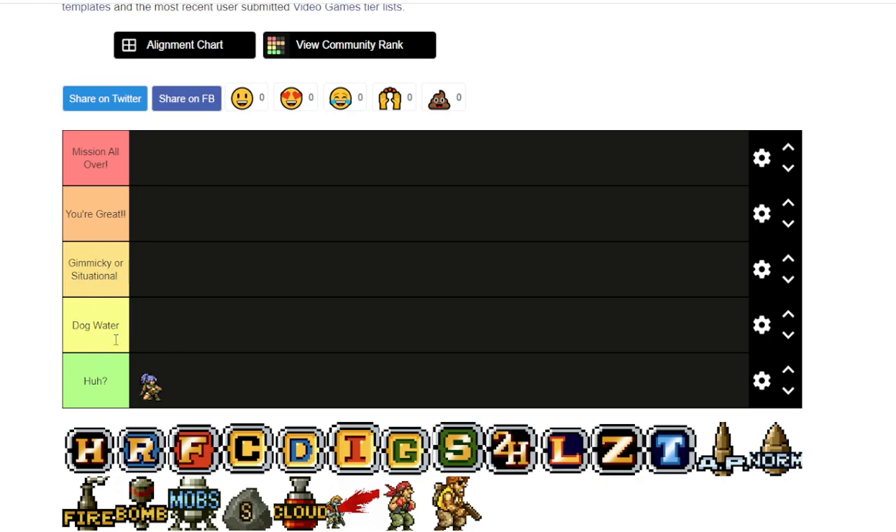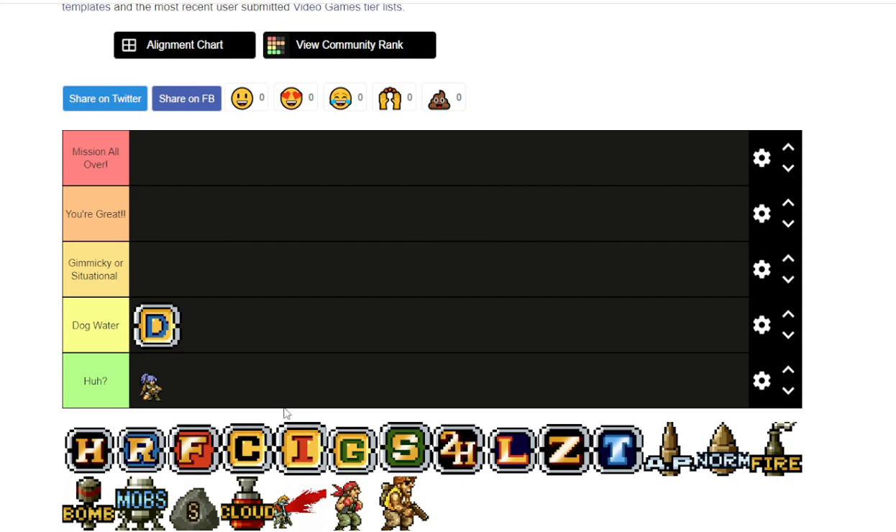And then this is the absolute trash of weapons, the dog water category. In my opinion, not a whole lot of weapons make this category at all. I could only think of one at the top of my head. Let's just take care of this one right now — it's not even a big spoiler or anything. Dropshot is the worst weapon of all Metal Slug games. They're usually just thrown there to take care of a mob, and even by then it's not all that effective.